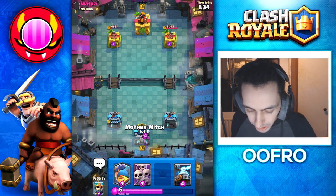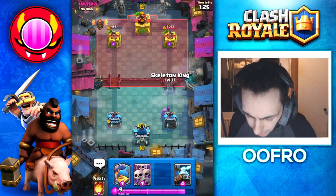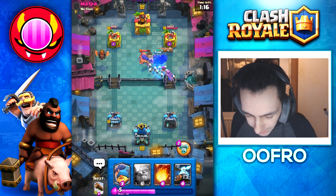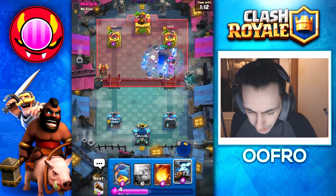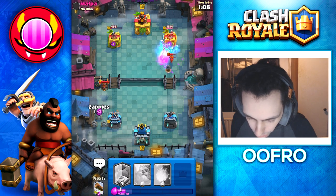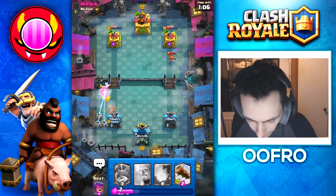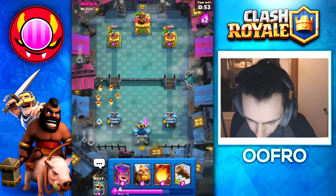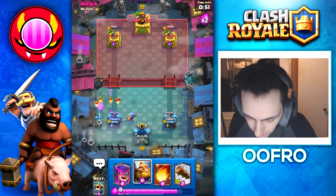Going to just play a Mother Witch at the back — I don't want to leak Elixir. Now he does have Fireball, so we are going to rush him in the opposite lane very quickly. Very weird — he has Cannon in this deck and Log. We do use the Skeleton King ability there. That should be the entire tower unless this Valkyrie is so good — and it is so good. He also Fireballs away the Zappies but missed one. He tried to activate King Tower there but it didn't quite work out.